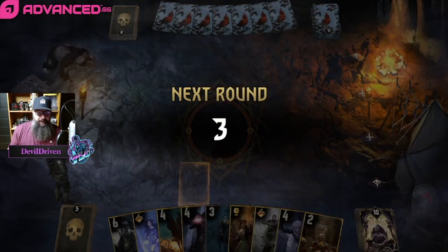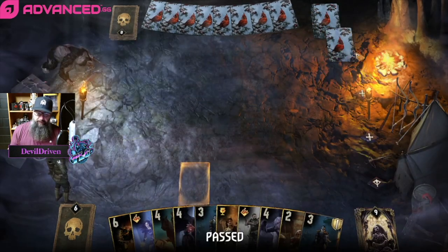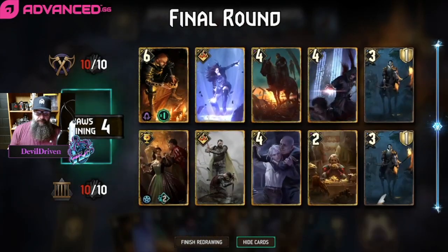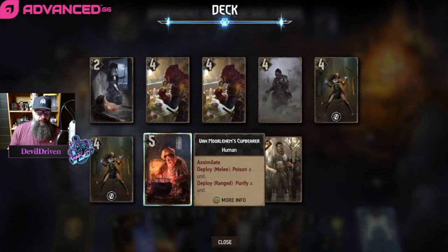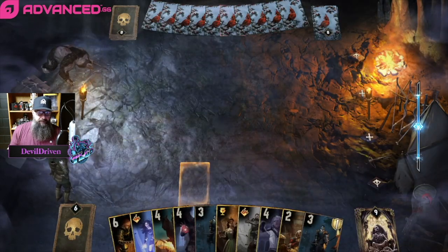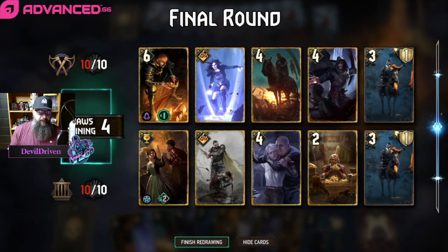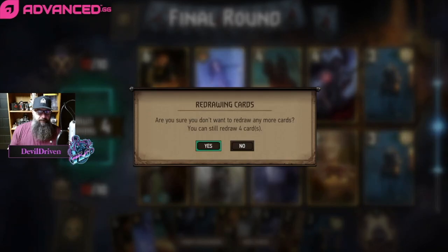He's gonna get a big Morkvarg — okay we drew that. I think this is honestly just a keep. There's really only one bad pull here — this we can go for a poison or Dead Man's Tongue, everything else is worse. I guess the locks are good though. I think we just keep.